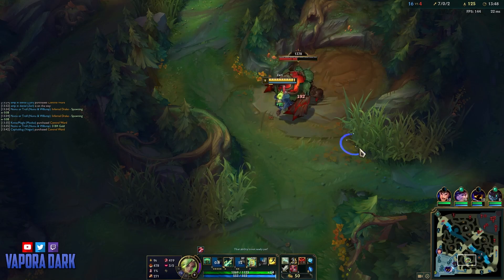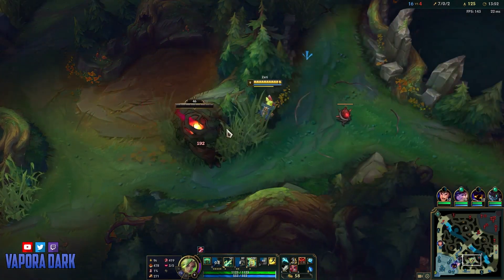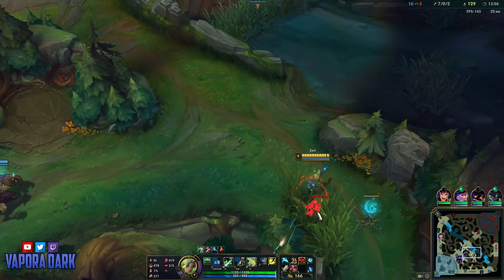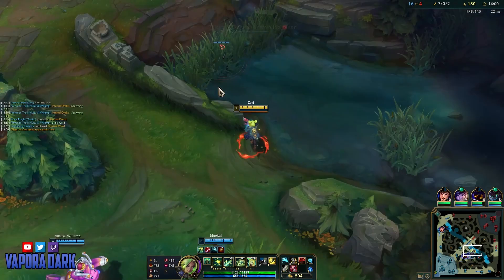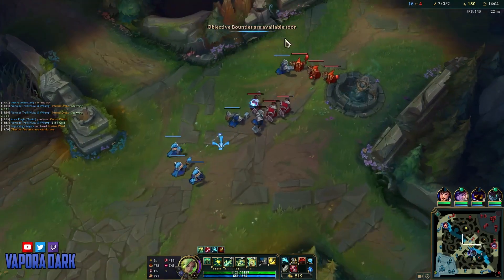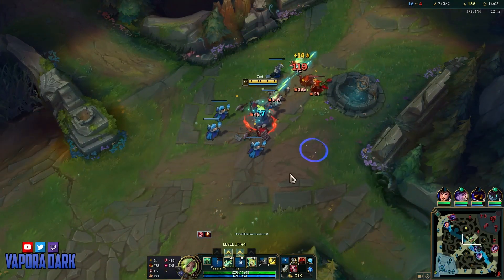I'm just gonna stop by red here, especially because I'm not really sure what to do on the map right now. I think if Vhagar goes bot, which is what I would prefer, then I should be able to go mid and start grouping. Nobody's pushing bot right now anyway, so there'd be no wave to pick up, so I guess either way I'm just gonna be going mid. I'll just shove out a wave real quick before we do Drake, just use my E to clear the wave faster.